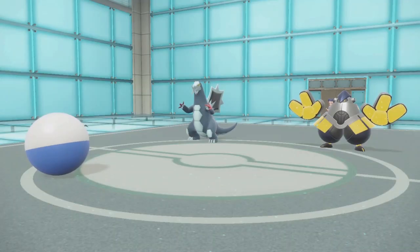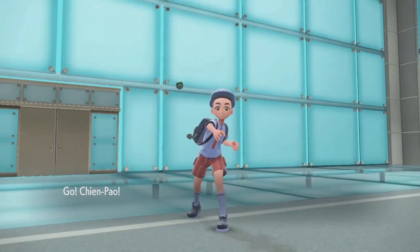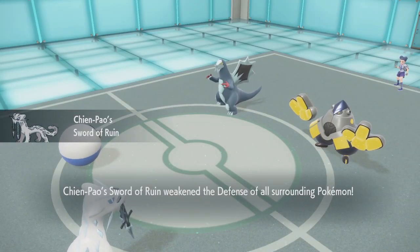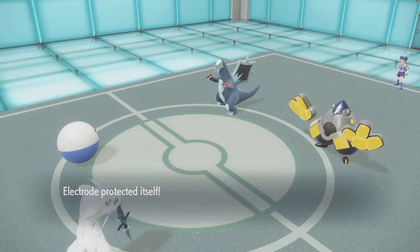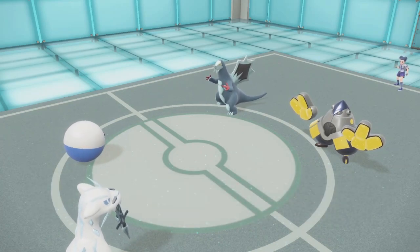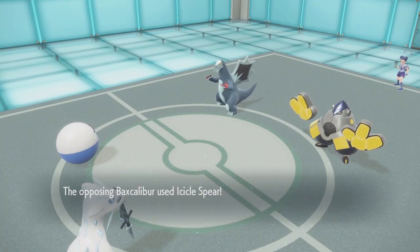Wait, that's a Wailord — let's get Dendozo and Chien-Pao out at the same time when Dendozo has eaten Tatsugiri. It's a very complex thing that we have to figure out here, but Iron Hands is a strong counter to that.